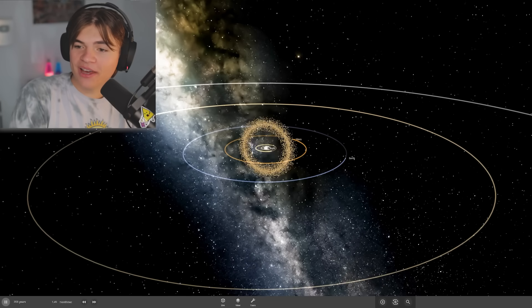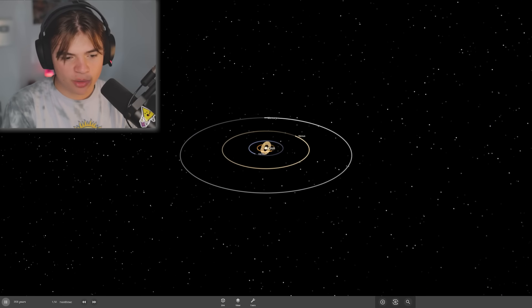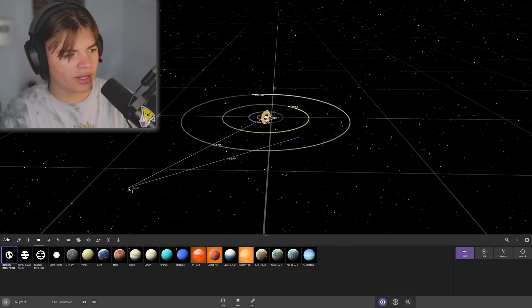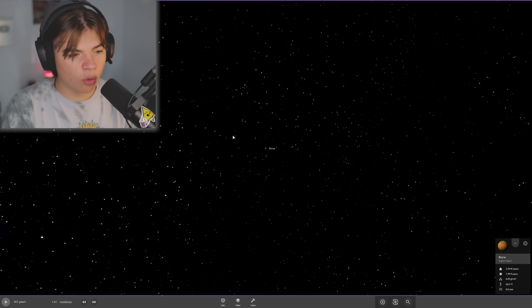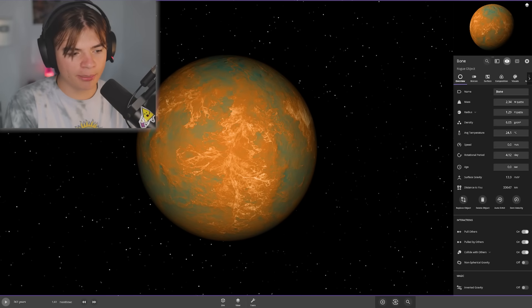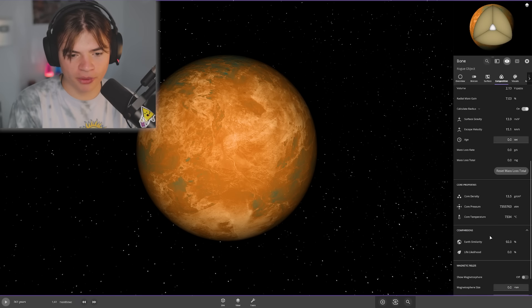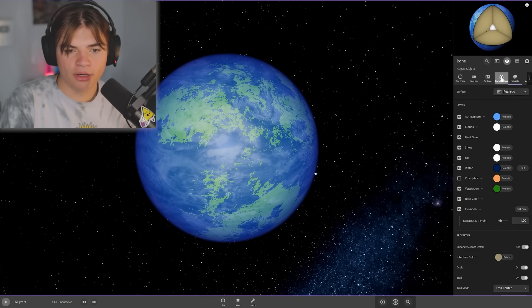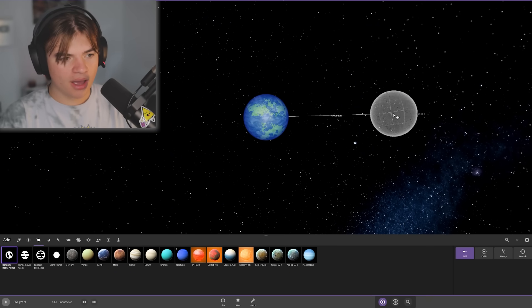Our next suggestion: make two random habitable planets collide in Universe Sandbox. We're going to collide them out in interstellar space between the stars. Let's get a random rocky planet, pause time, and put it pretty far out so nothing happens to it. We'll do a quick terraform — there's not enough light from any star here, so we'll use the flashlight mode and add some water and an atmosphere. That looks habitable! Our life likelihood is actually at 80.4 percent — very good.